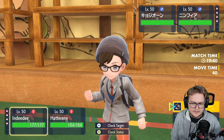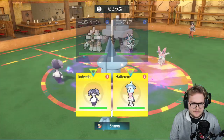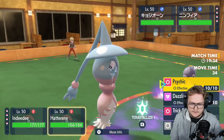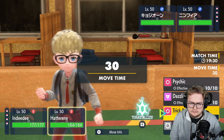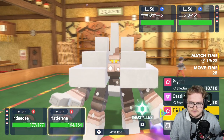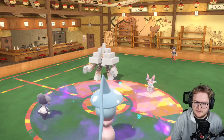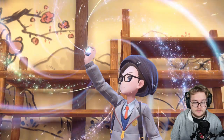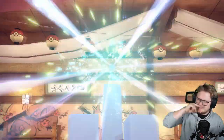Or I could light screen just to lessen the damage from the incoming hyper voice. Yeah, let's do that — light screen. Do we need trick room? It's nice to have; I am minus speed with someone so yeah, let's just put up trick room anyway. Oh, they're gonna terastallize immediately — that might be tera steel. Okay, tera fairy.